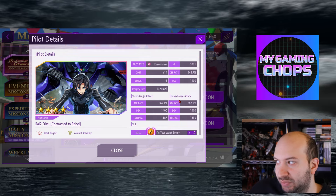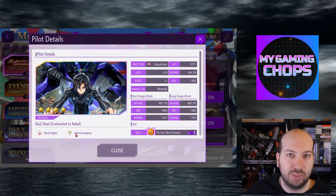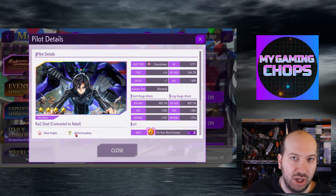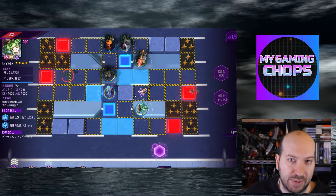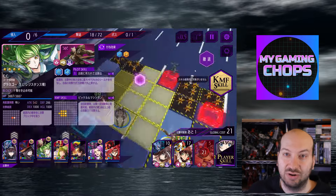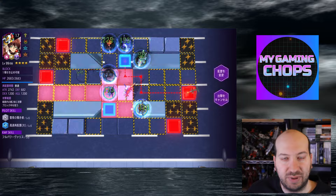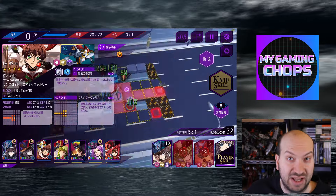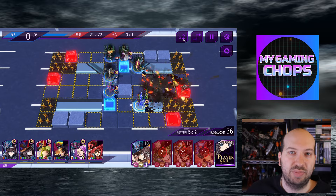The next awesome thing about this pilot is the factions: Black Knights and Ashford. This is super important for faction wars, but also just in general for character buffs. The melees can lower her cost, Rock Shot can boost her attack power, Taizo can boost their speed, and so forth. It's really cool that you have two factions — two very different factions rather, not a faction and a sub-faction.